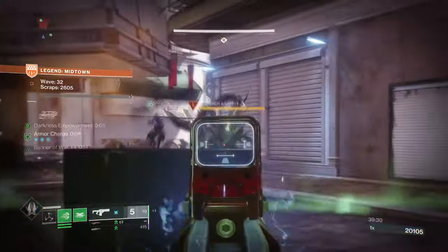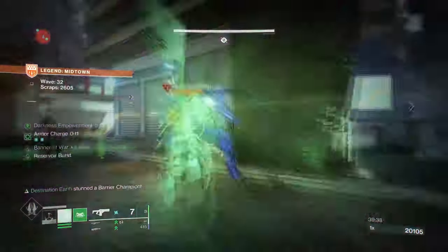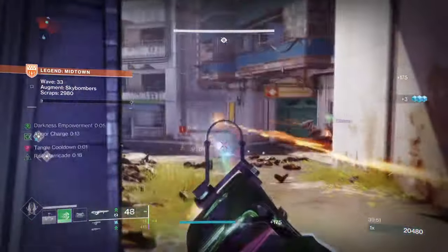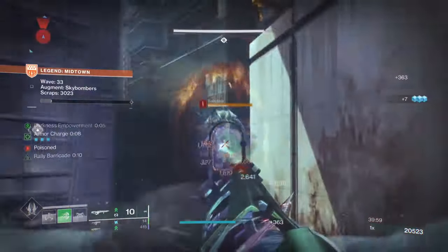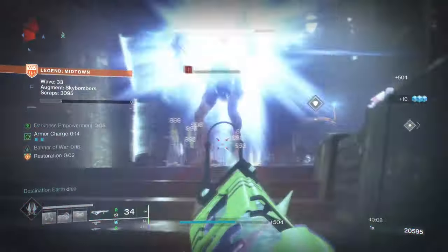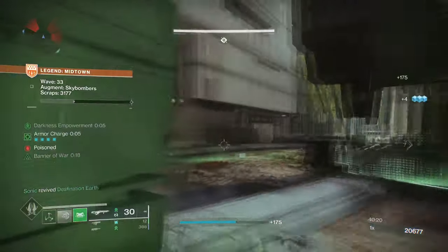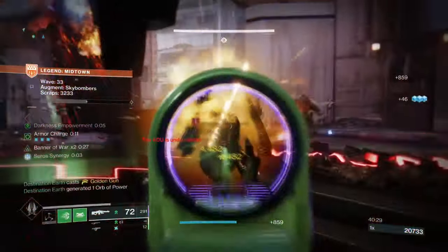Everyone should have at least one player running this type of build on the team, as once you enter the harder waves it becomes a lot more difficult to protect the zone and your teammates all at once. Having a Nightstalker with Orpheus Rig is useful, but only once that player's super is available. Considering how RNG some waves can be and how certain enemy types require more focus than others, it puts a lot of pressure on solo hunters who need to stay alive. A Strand Titan with the capability of providing Woven Mail while on the go will not only make the run smoother, but makes everyone safer as long as you are around. The aspect and exotic alone are more than enough regardless of the weapons you use.